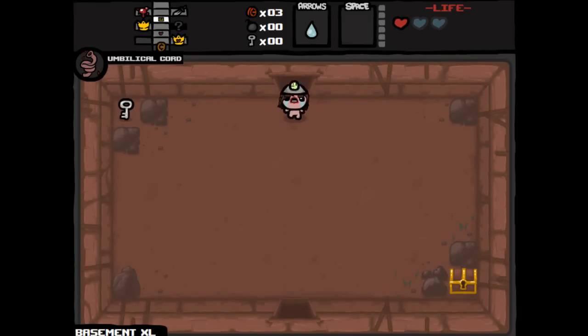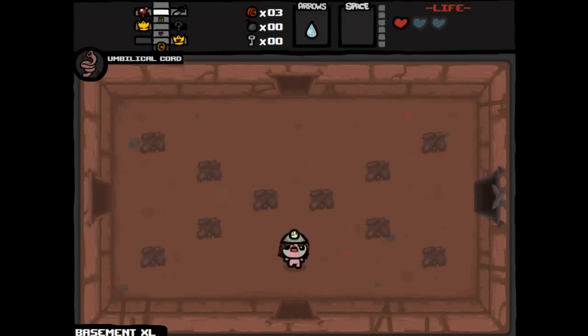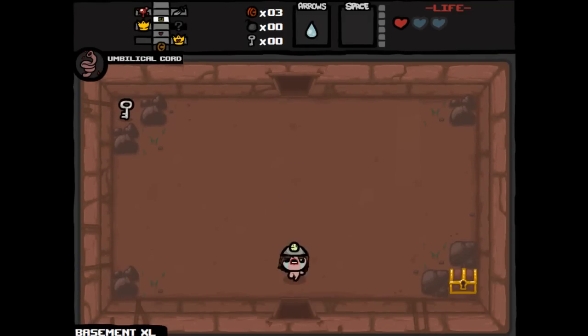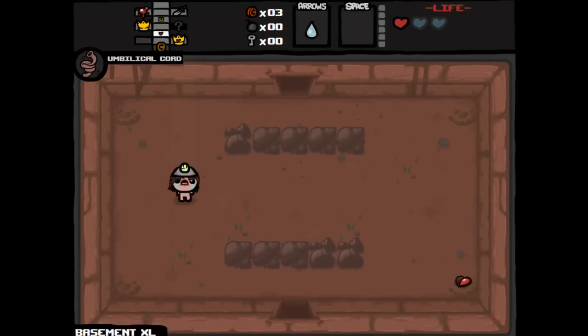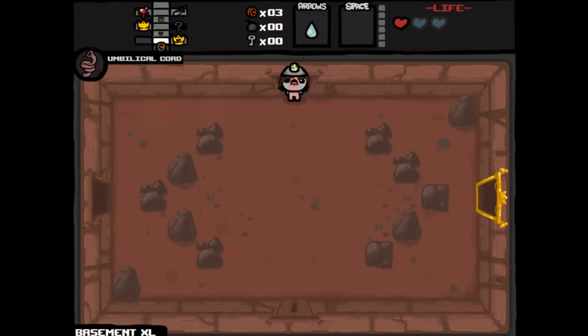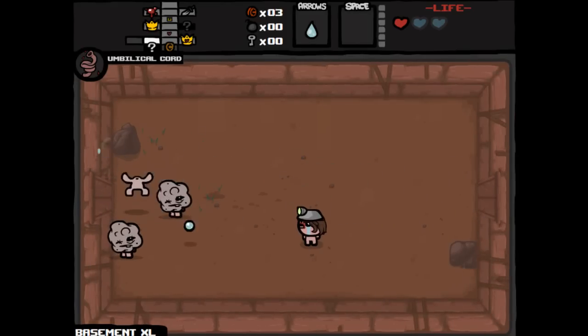Let's go and see if we can find where the normal secret room is. It's going to be in one of the places we haven't explored yet. Now I'm kind of debating whether, if I was to get a bomb right now, I'd want to open up that chest or open up the super secret room — it could really go either way. Alright, there's the normal secret room to the south of us, so that's good.